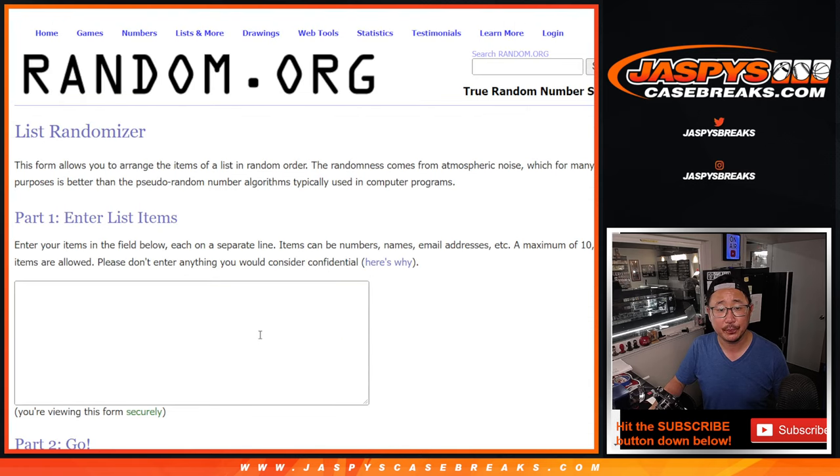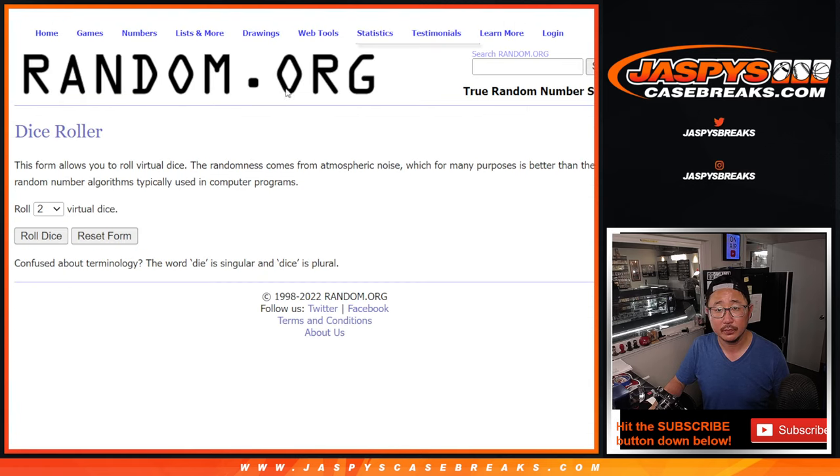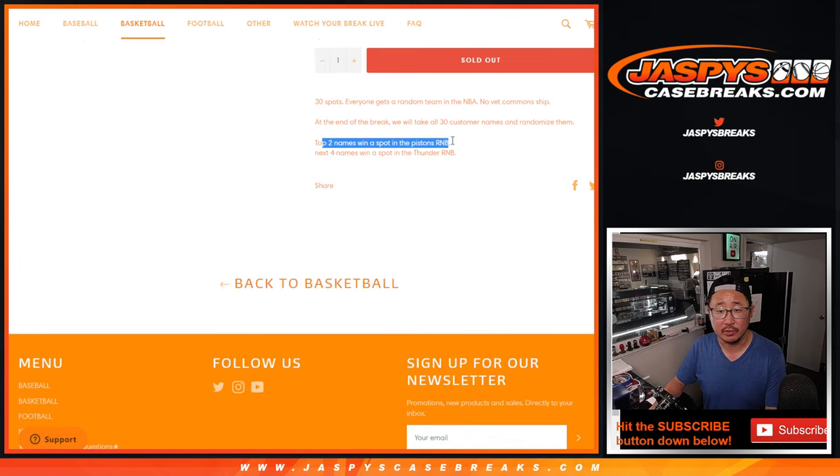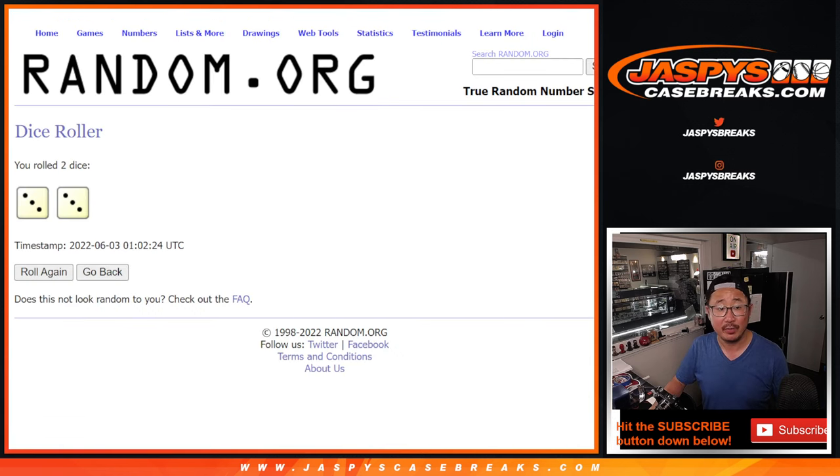Gathering everybody's names here. Let's roll it and randomize it: three and a three, six times. Top six after six. Top two get into the Pistons group, the next four get into the Thunder group — and that unlocks the Impeccable Basketball break. We'll see you for that in the next video. Three and a three, six times.